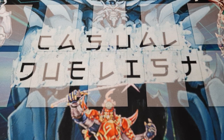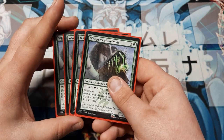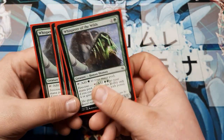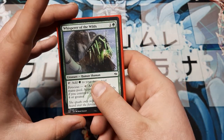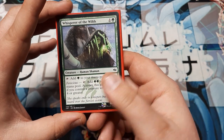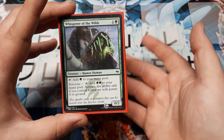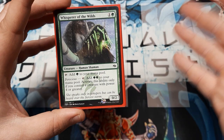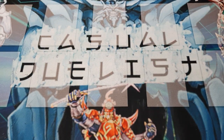We are going to be playing our other mana ramper — a playset of Whisperer of the Wilds. It is a two-mana cost 0/2. Tap, add green. Or Ferocious: tap, add two green. So with a creature with four or greater power, you're producing more mana, allowing us to ramp faster and harder.